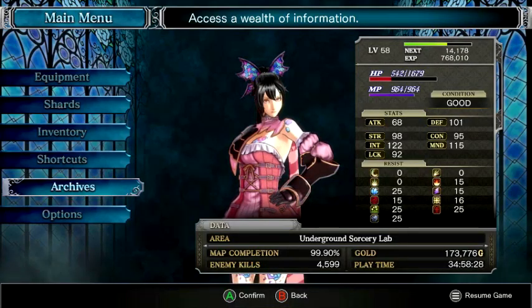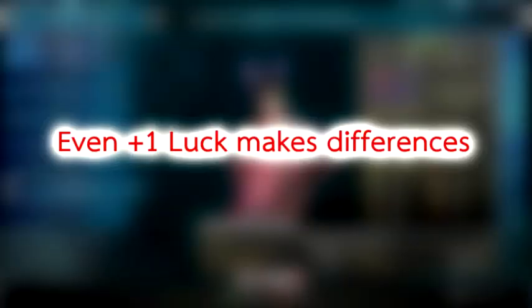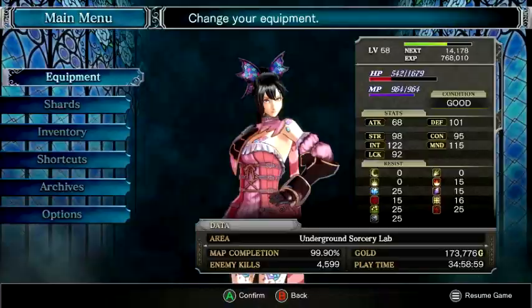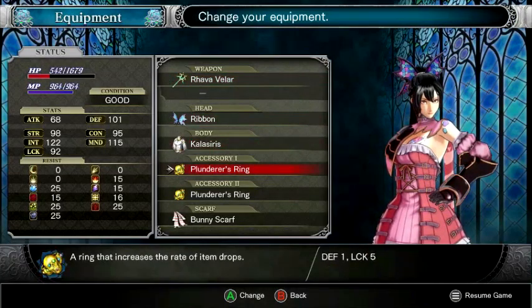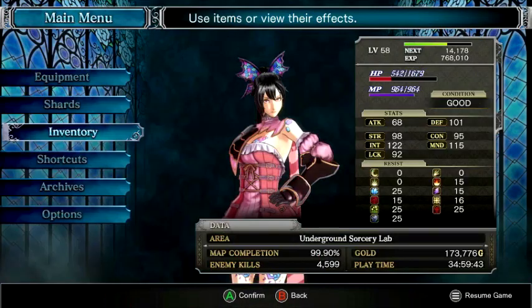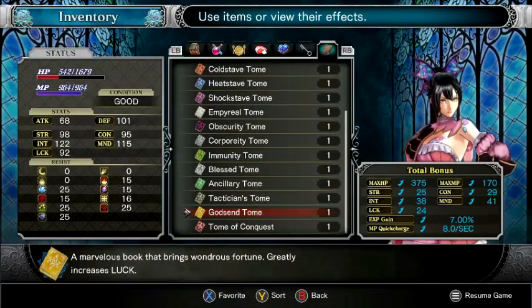Make sure to maximize your luck — even one point of luck makes a difference. Try to increase it as much as possible from your equipment. I'm using the True Plunderer's Ring and wearing a Ribbon. You can also increase luck by carrying books — I'm carrying a Godsend Tomb which increases luck by 15 points.